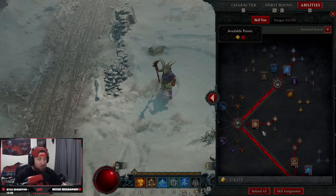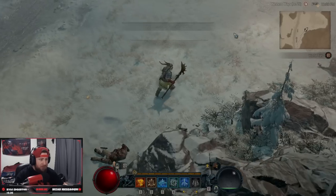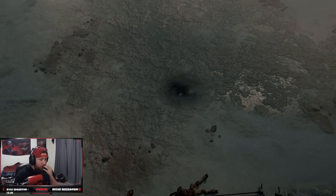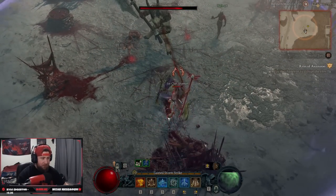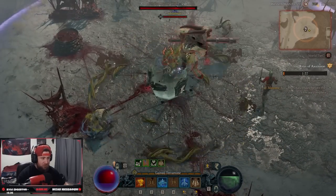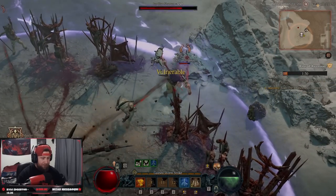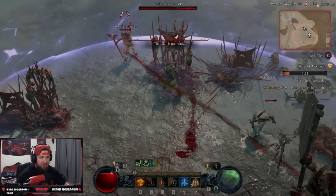This build is absolutely insane. The world event ended but that's okay — we're going to make it pop back up and showcase the build on some enemies. In this event for Rite of Ascension, let's do it. Drop vines, then hit with Landslide, and look how fast they're taking a crap ton of damage.